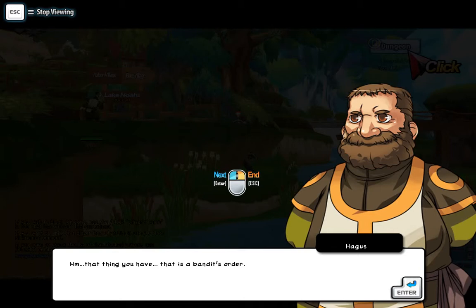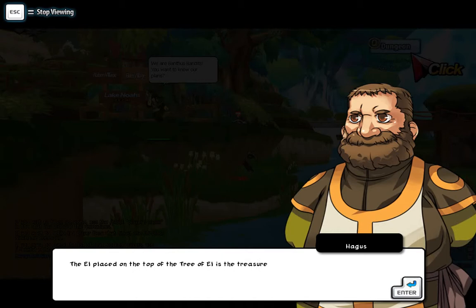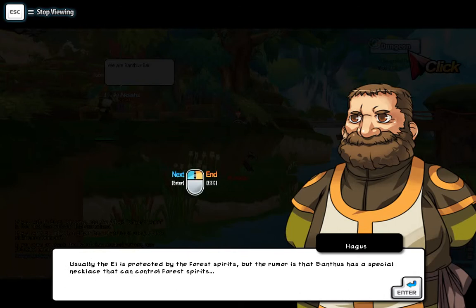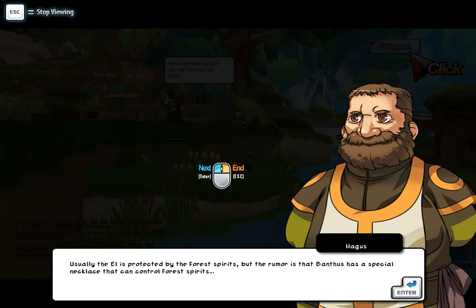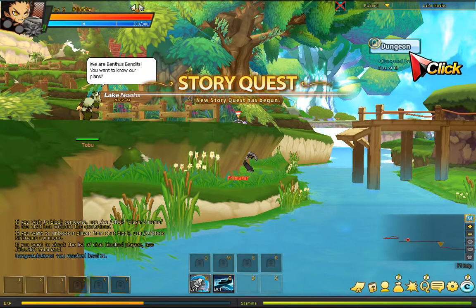I gotta level up. So, that thing you have — that is a bandit's order. Let me take a look. You can probably find out what Bantus is up to from it. The L placed on the top of the tree of L is the treasure, the treasured symbol of our village. Usually the L is protected by the forest spirits, but rumor is that Bantus has a special necklace that can control forest spirits. Our L is in danger as suspected.